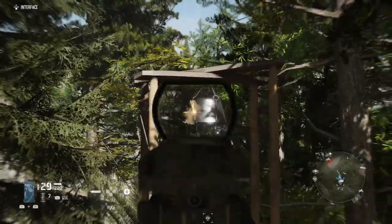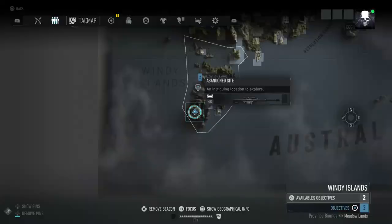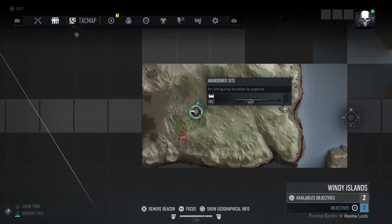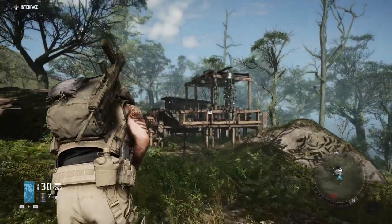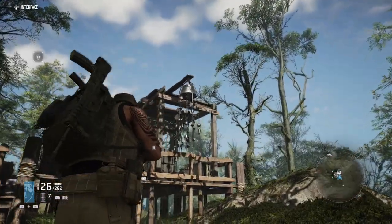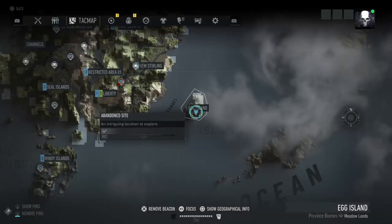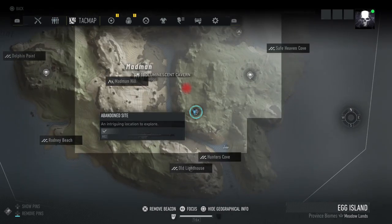Once you go to all four locations, quit out to the main menu and create a second character — you have three slots so you can easily do this. On the second character, just rinse and repeat and go to all four locations again. You can either go to your main base and get the helicopter there, or travel north and get the helicopter at one of the enemy bases. Going from your regular base took me about 38 minutes; going north took me 28 minutes — so it's a little faster. If you have a faster path, please leave that in the comments.